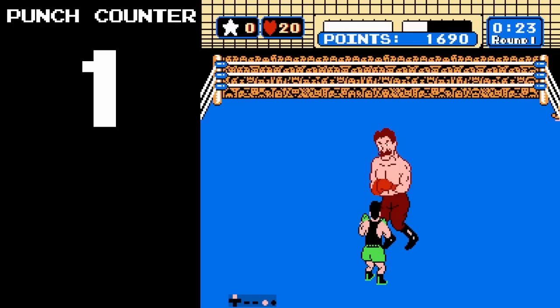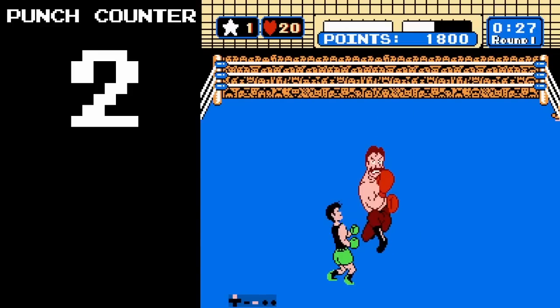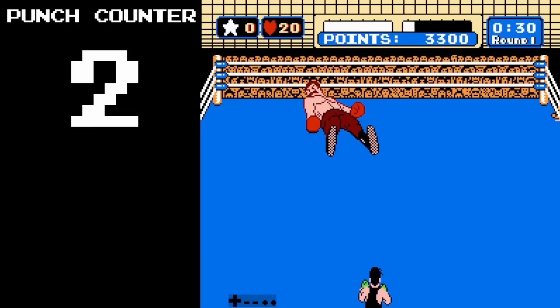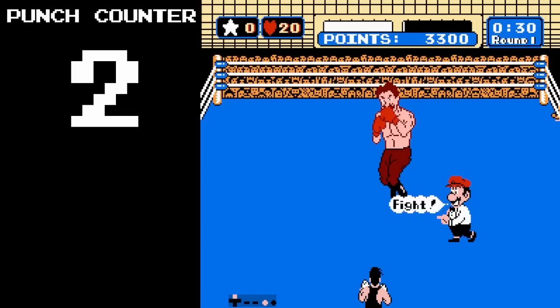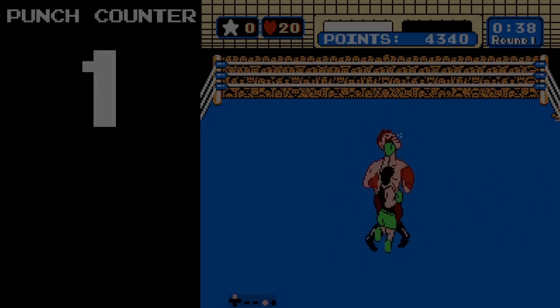With the punch counter at 1, our buffered face punch will always give us a star hit, then dodging Kaiser's uppercut and landing the star punch for the 2nd knockdown. However, the punch counter does not increment down to 1 on punches that knock down the opponent. And so, the first punch in phase 3 would never give us a random star.